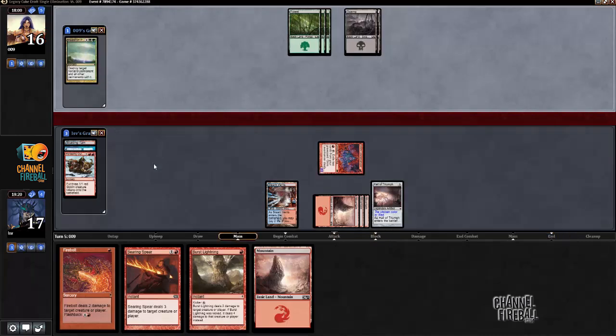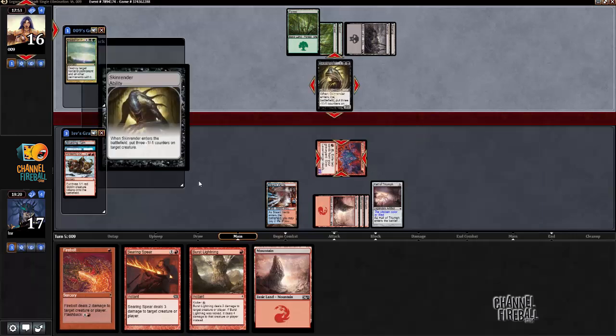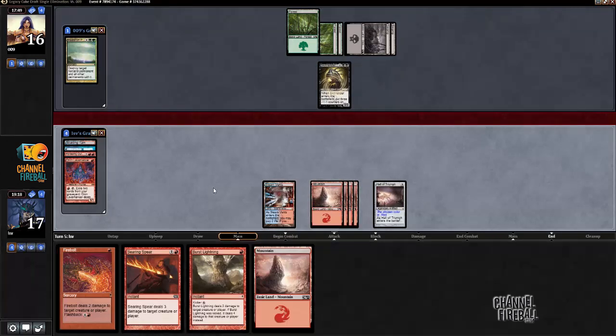I do have 11 points of burn in my hand, so I don't have that much more to go. I'm probably gonna need another threat at some point. Skin Render would verify that, because now I have no threats. I'm just gonna pass.